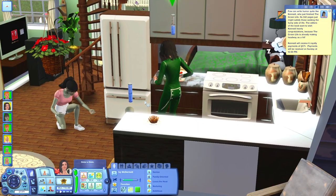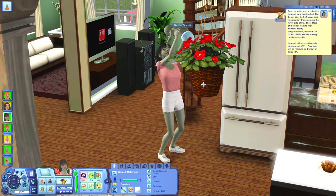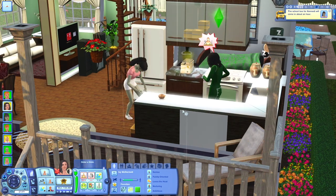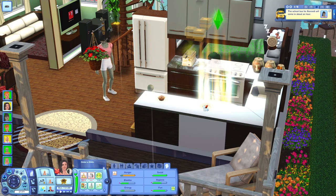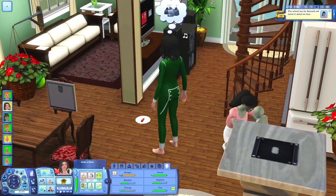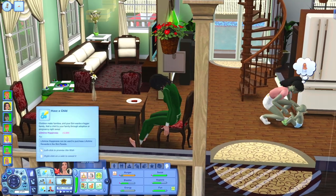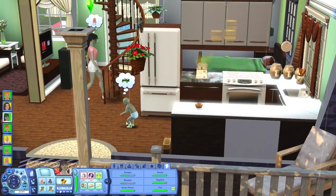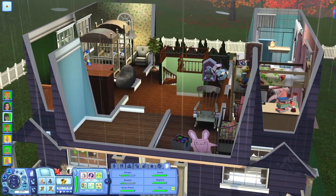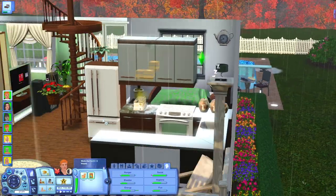This deep fryer is really disgusting, but also really cute - Kennedy is teaching her little alien brother Niko how to walk, that is so adorable! Ivy, go eat your deep fried corn dog! I think because the house is so small we're having routing issues. Ivy has another wish to have another baby - are you serious?! We don't have the money for another child. I guess I could stick Niko and Ollie together since they're so close in age.